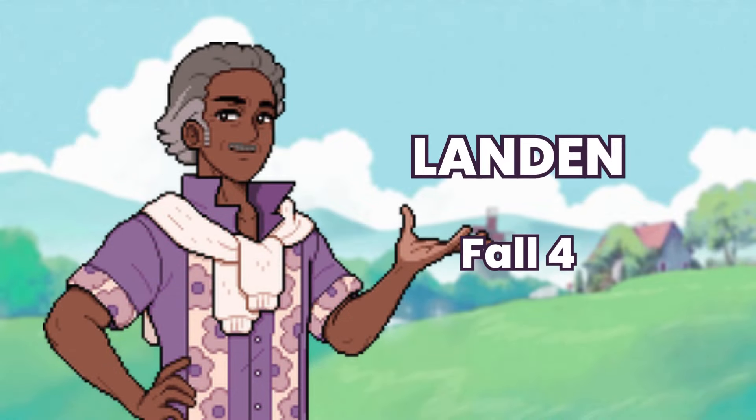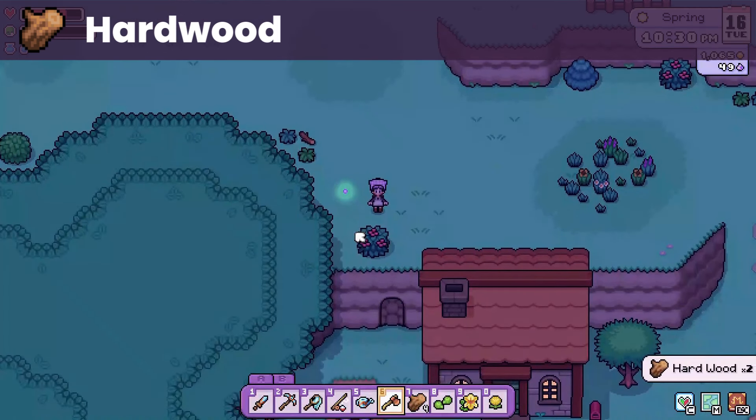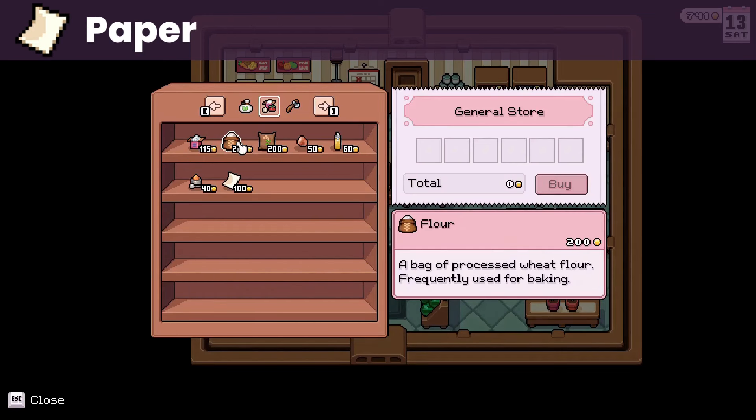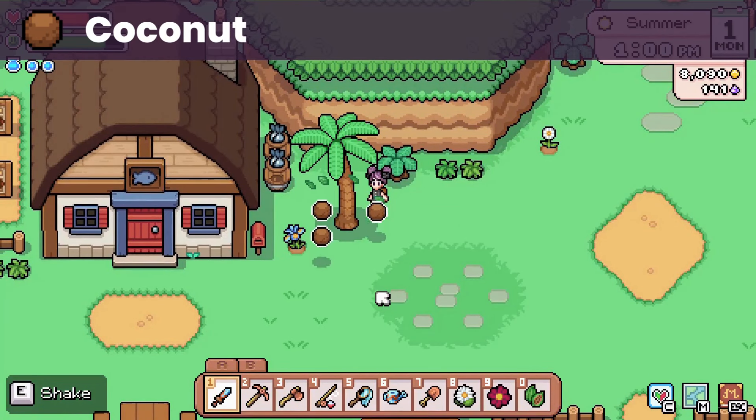Then we have Landon, whose birthday is on fall 4. Similar to his nephew, he loves hardwood — you can get them from stumps, though you would need a copper axe to chop these. He likes stone, wood, paper, and coconut. You can get paper from the general store or make them with the mill using fiber, and coconut can be found at the beach during summer.